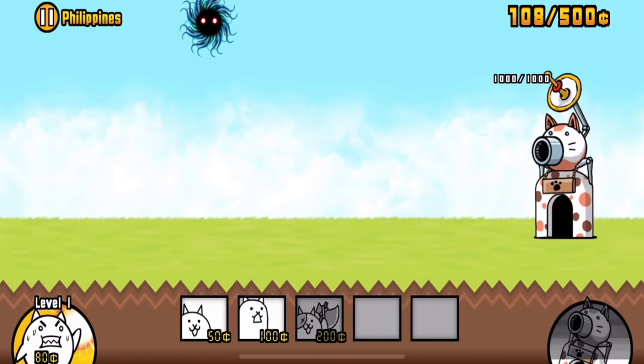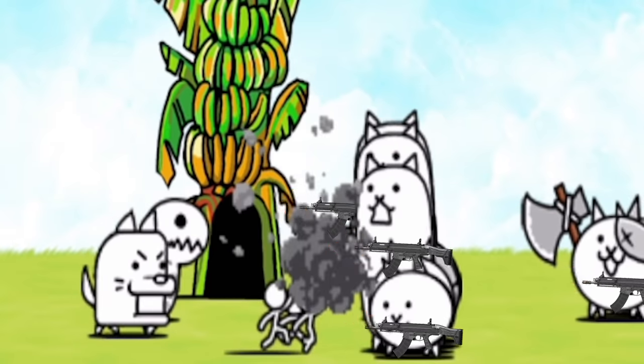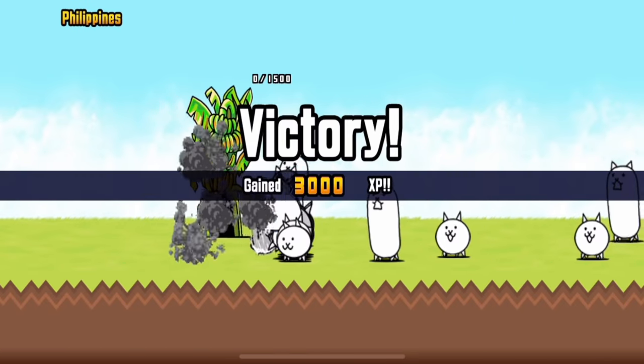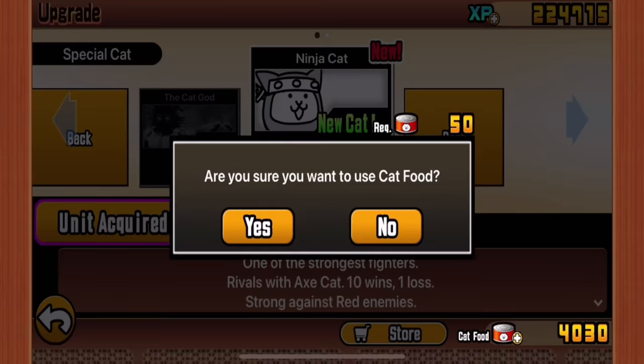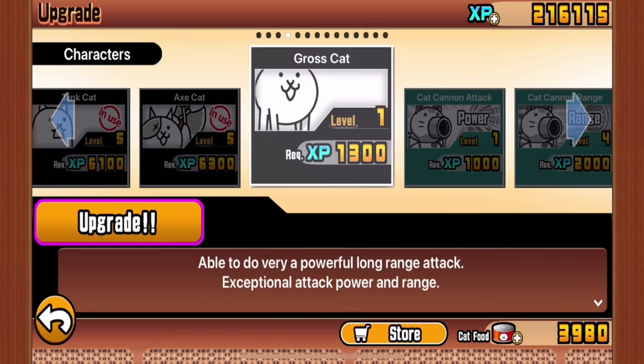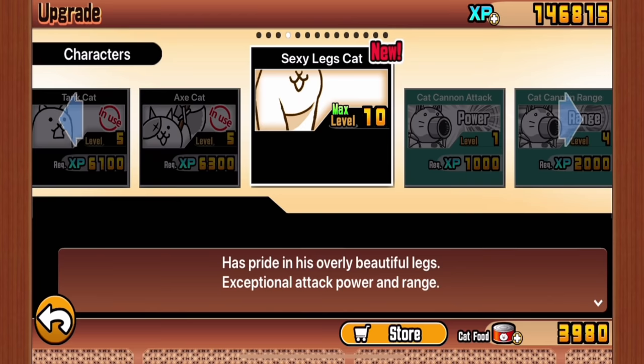We're just going to get straight into the next level because I'm impatient. Basically that's going to look like this until it looks like this, and then they're going to die basically instantly. That unlocked us a ninja cat, which we're going to take. We also have something called gross cat, able to do a very powerful long range attack. So we're definitely going to take that and upgrade it to maybe level 10, which apparently changes the cat's class — it's now sexy legs cat, and I didn't know that was a thing.